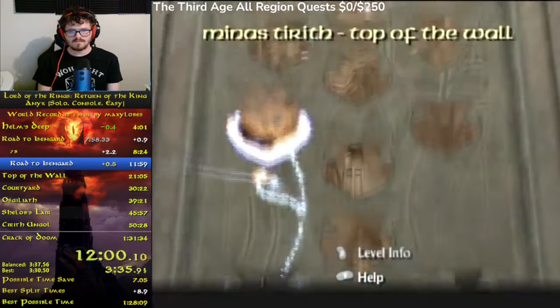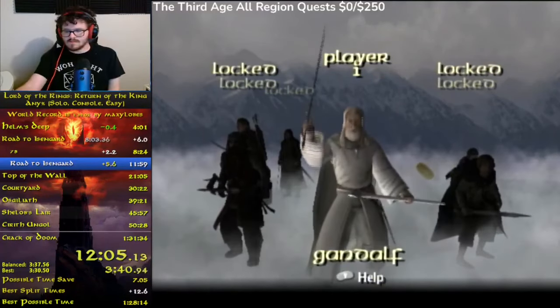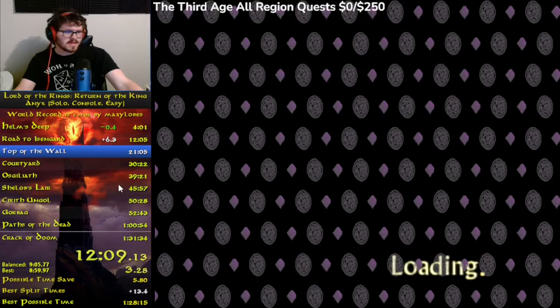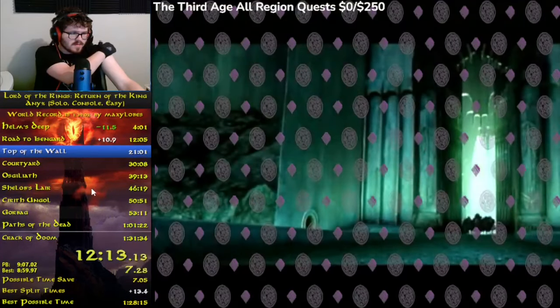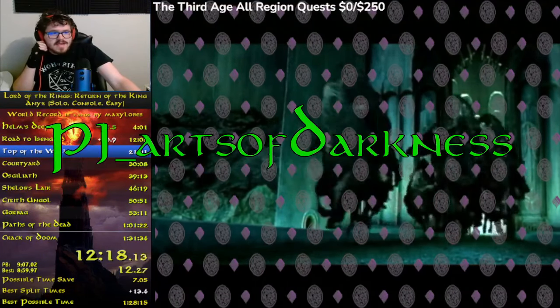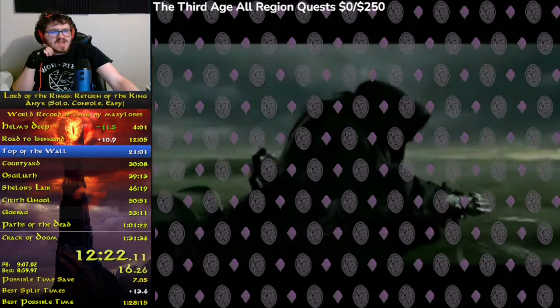Before we get into this next level, I want to take a quick note to mention that this is my own personal upgrade route. Other runners use slightly different upgrades and I recommend checking their runs out to see the paths they take. The runners I am primarily mentioning here are Maxilobes, Dino 95 HD, Yamada, PJ Arts of Darkness, and Rubito, as they are the most active runners in this game at this point in time.